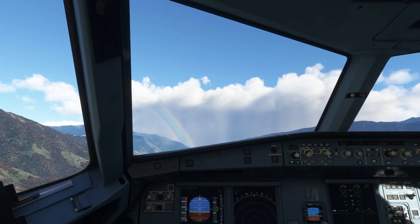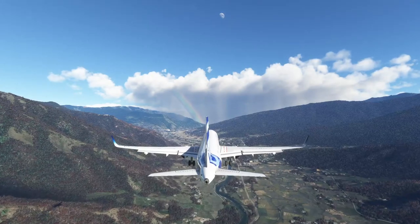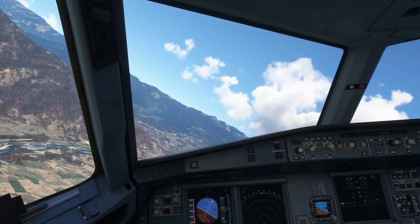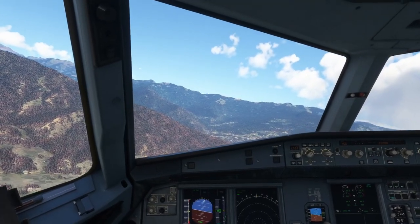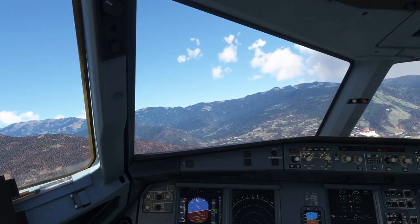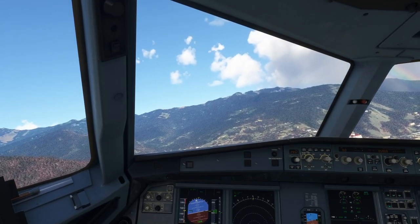Here we go. It always has the rainbow though. I don't stop with the auto throttle — I'll probably turn it back on though. There's the moon. This is actually the path you're supposed to take according to the mentor pilot video anyway. I still think I should have Track IR though, that would be really helpful.